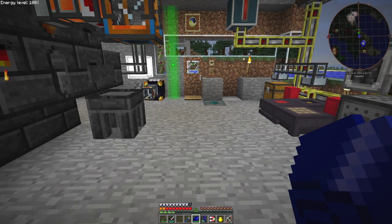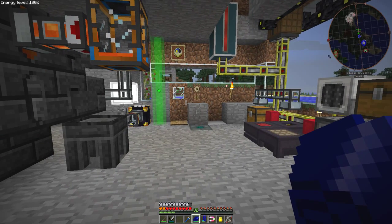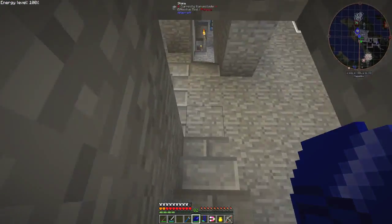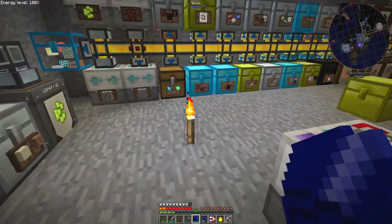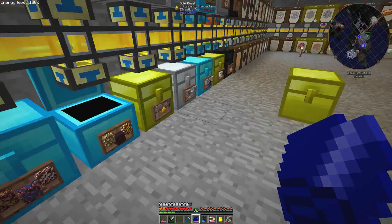Hello everybody and welcome once again to my humble abode. This time I'd like to continue with the quarry in the nether. The first thing I need to do is make a bit of space because one of the nether chests is just about full. What I did — I'll show you — is build a diamond chest and put it where the full chest was. This chest here is nice and empty.